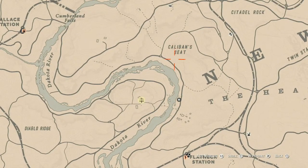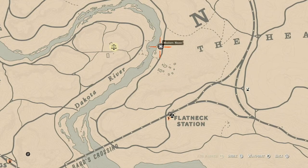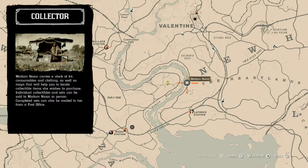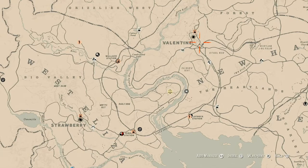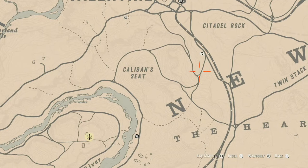She's right by Caliban's Seat, right below Valentine and Flatneck Station. She's right here and will be here until 2 a.m. Eastern Standard Time. How I personally get to her in this spot is I'll fast travel to Valentine and run down past the featured series marker, hit a quick left, go down and follow that path down to her location.